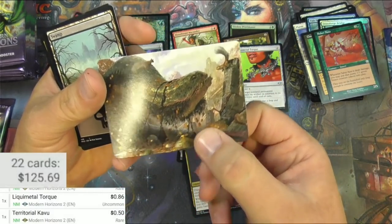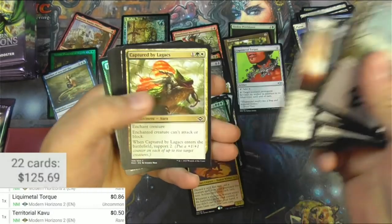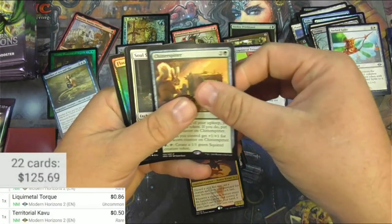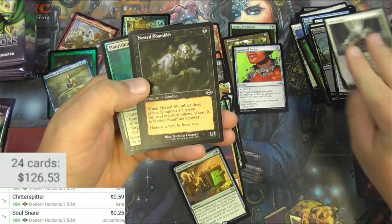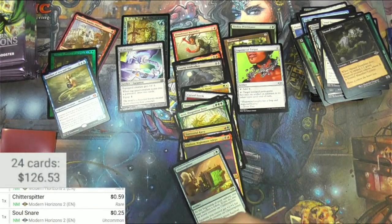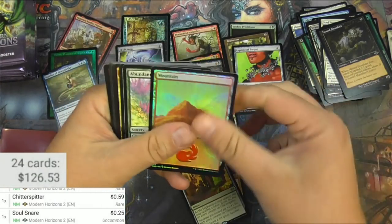What's going on here — a squirrel is meeting a snake? Captured by Lagax. Barb Spike, Chitter Spitter, and a Soul Snare. And a Nested Shambler. Not much else. All right, well we started off strong and this middle area is being a little lackluster. The Bridge, a Mountain.